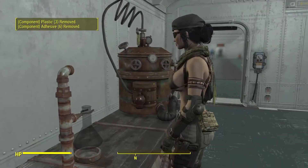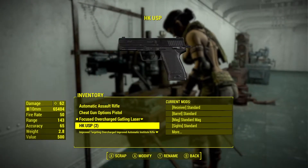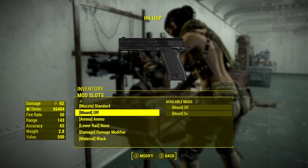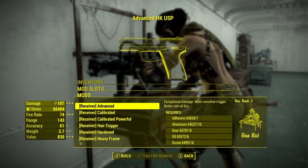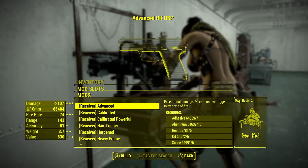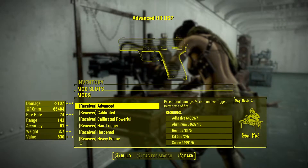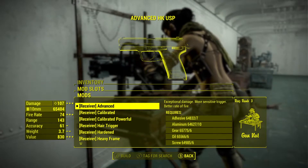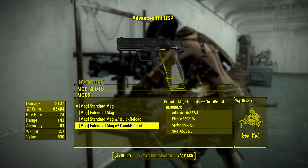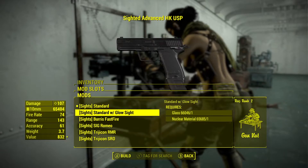We're going to walk over to the weapons bench. We made them and they came out the same — both standard. I'm going to leave one as standard. For the other, instead of standard, let's look at the options: Advanced is 107 exceptional damage, more sensitive, better rate of fire. We're going to go with Advanced.